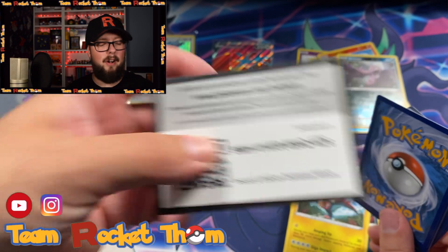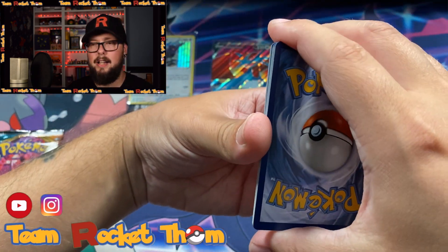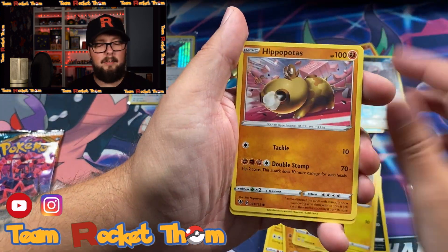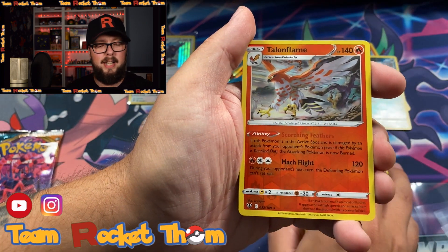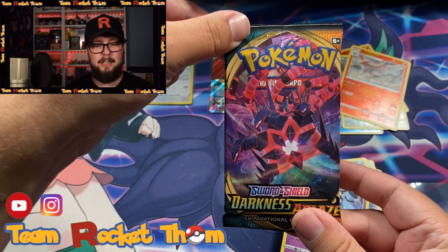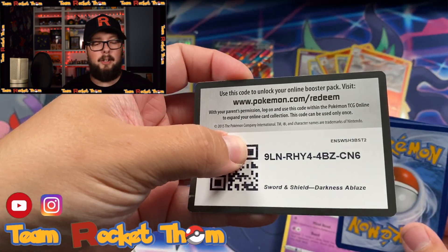I just picked these packs randomly out of the booster box so it could be anything — literally anything. There's the next code card for you all — merry Christmas! Let's go. I'm gonna say electric — no, it's another oosh energy. Bop that energy! Come on, another V, another V — we know you want to do it. Talonflame reverse rare, and I got the tail. Last pack.